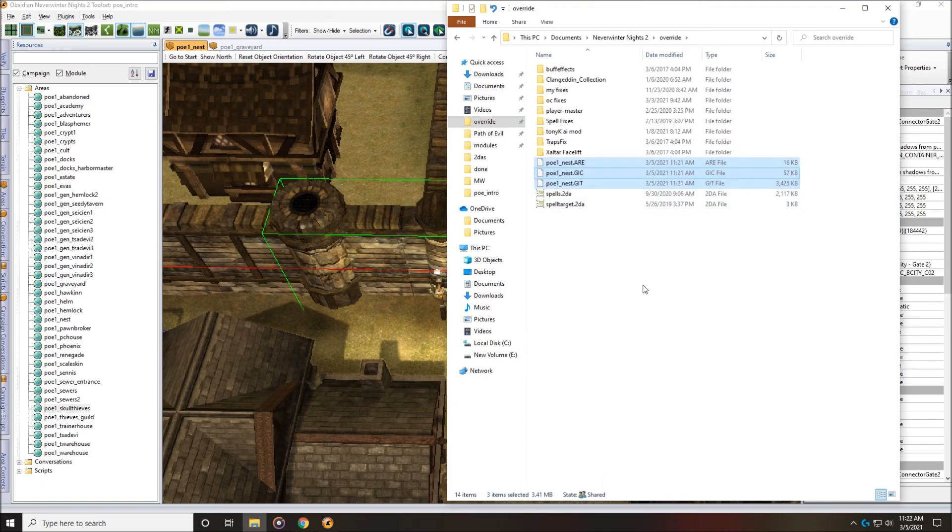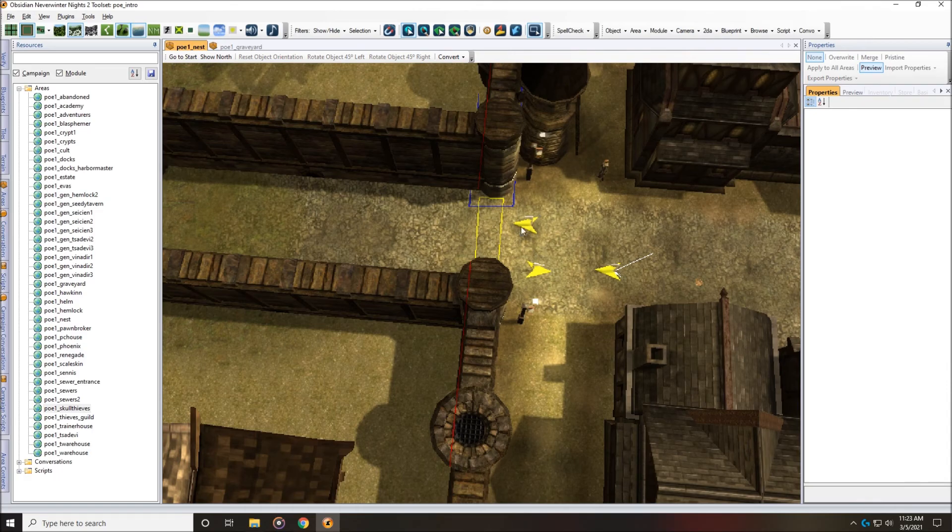This can be dangerous — this is for testing purposes only. If you do this and you go into this area multiple times, it'll reset the area as if you were never in it before. So if you disarmed traps, opened chests, looted stuff, killed monsters, or had a conversation and got a quest — if you leave the area and come back while these area files are still in your override, it'll reset everything. Keep that in mind: only do this for testing purposes. When you're done testing, remove these files out of your override, because you're going to screw your game up for sure.